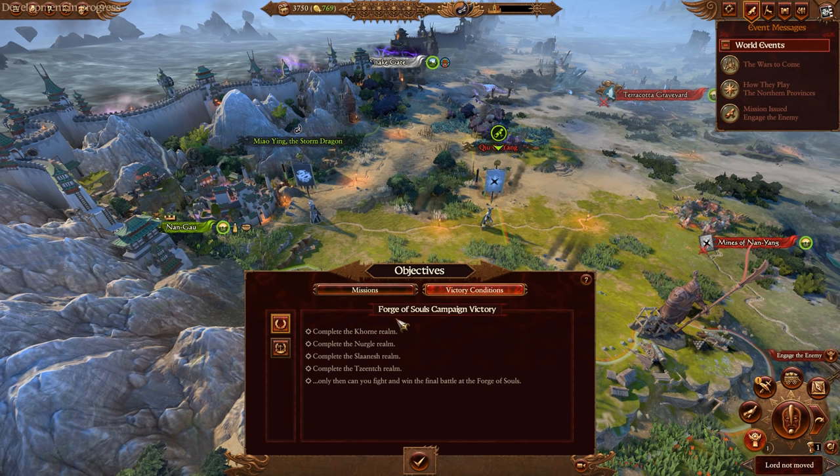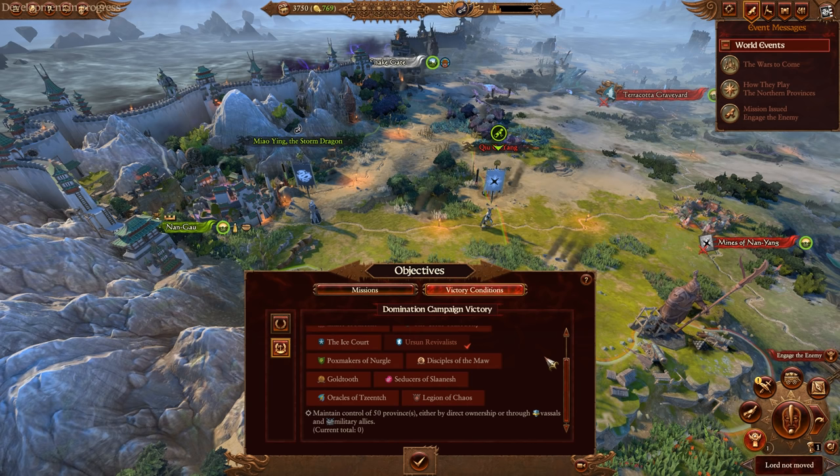The Sky Junk I've been using in the early game is essentially a mobile Hellstorm rocket battery. They have some really cool archer and crossbow units, and even the Jade Warriors in the early game have been quite good. Victory conditions-wise, we have to get rid of Khorne, Nurgle, Slaanesh, and Tzeentch, and destroy all these factions for the domination victory. So it's going to be a long one.